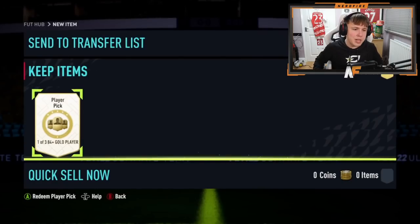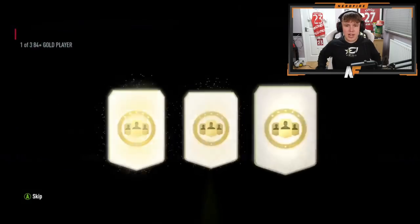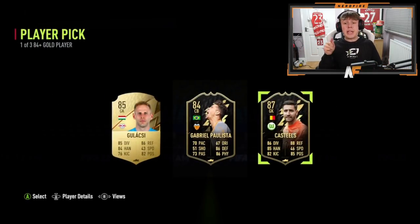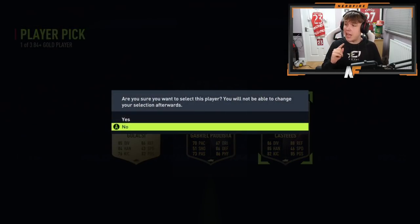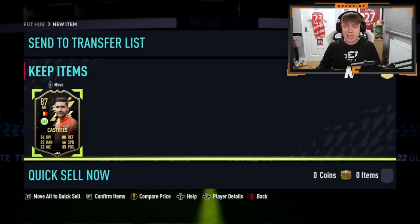Shout out to the man on Xbox — he's got an 84-plus player pick. Can we see our first FUT Birthday from this? He cracks it open — an 87 inform! That is big dubs — even if you're not going to use the card, 87 inform is great for fodder. That's the best result we've seen so far.